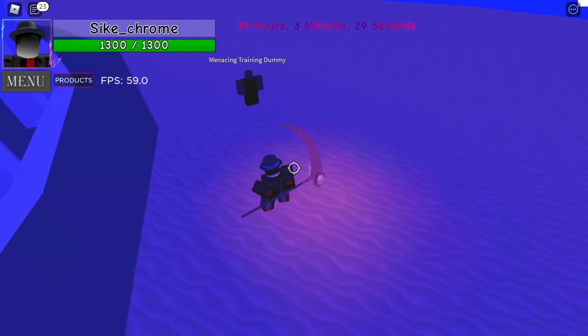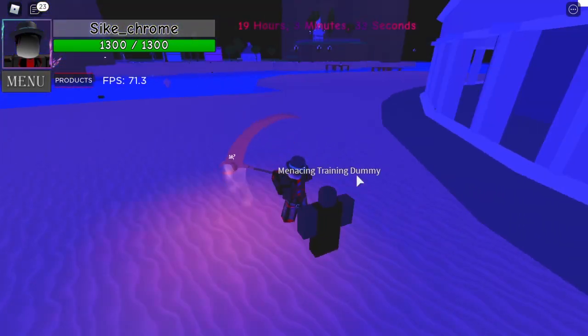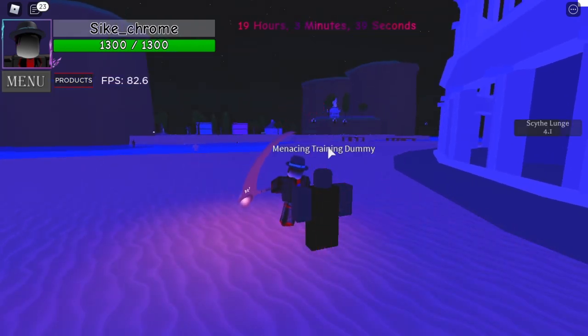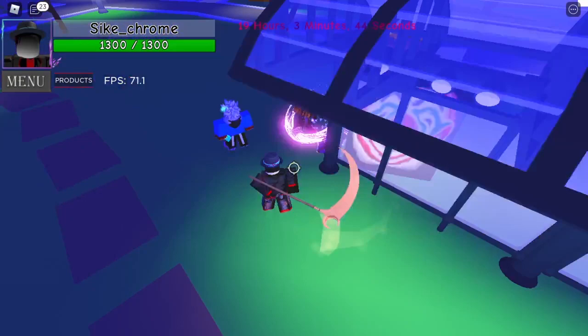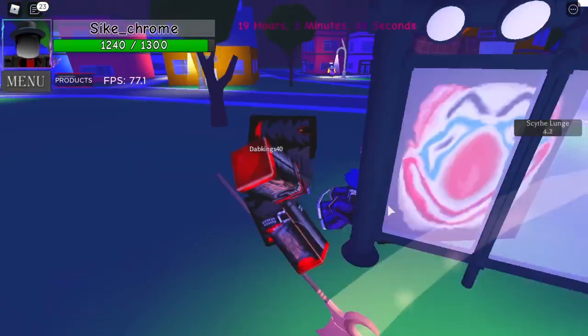The next ability is Scythe Lunge. Go up to your opponent, press the R key on the keyboard, and you do immense damage. Just look at this — go up to anyone with Scythe Lunge, like this person right here. Instantly dead.